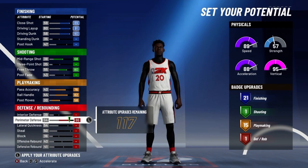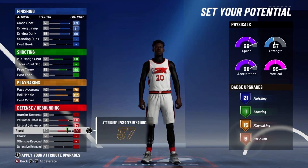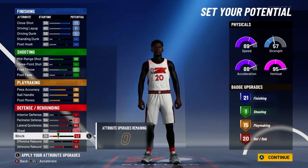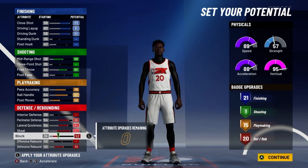For defense, max out perimeter defense, lateral quickness, steal, and defensive rebound, then put the rest on block. That'll give you 20 defensive badges. This build will have a total of 57 badges.